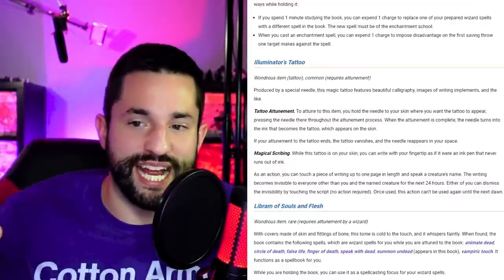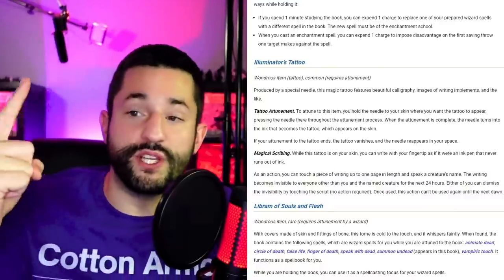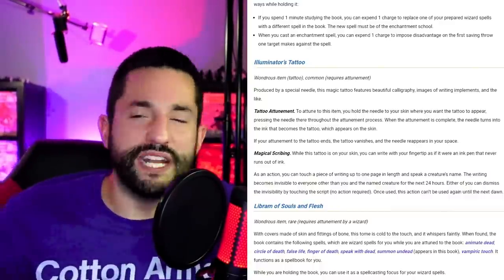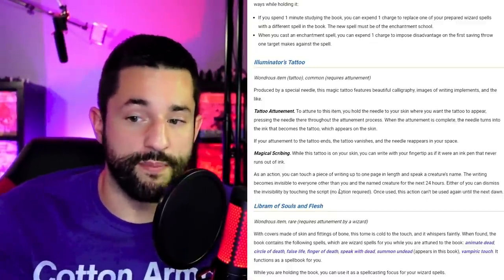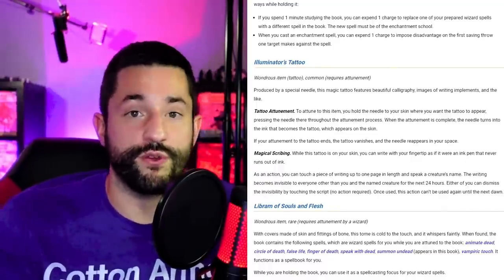Illuminator's Tattoo sparked a great idea and is a quirky tattoo. While you have it you can literally use the ink on it to write — you become a human pen. As an action you can touch a piece of paper, write one page in length, speak a creature's name, and it becomes invisible to every creature but them. What a cool quirky tattoo.